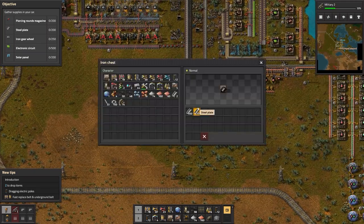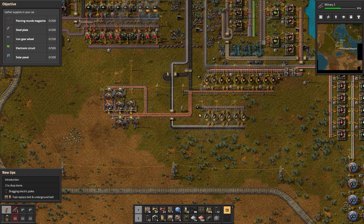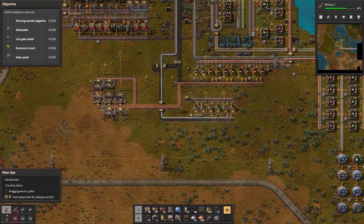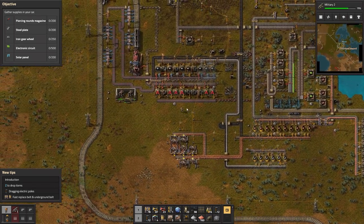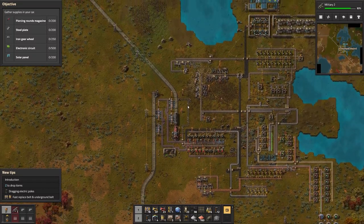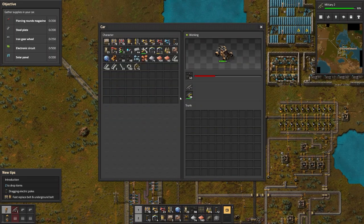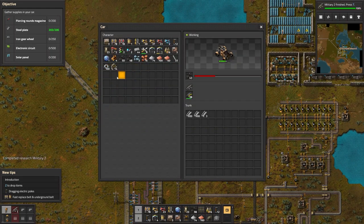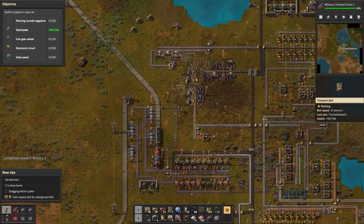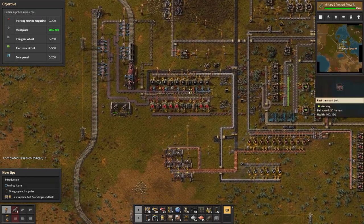We'll queue that up. We almost have 200 — guys we have 200! So that's one out of five components we need to finish up this episode. We'll head up here and place those 200 steel inside the car. Excellent — and then we just unlocked military 2, excellent! Let's begin automating some piercing round magazines.